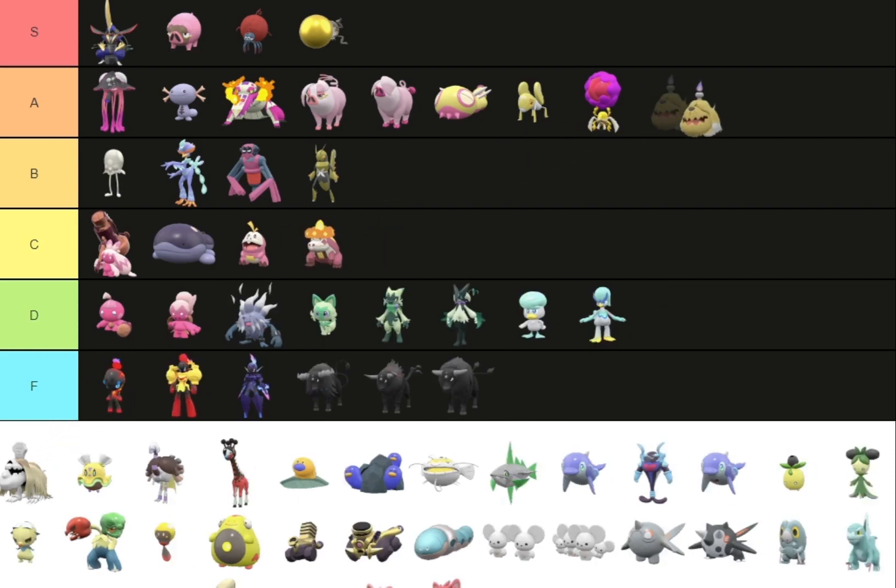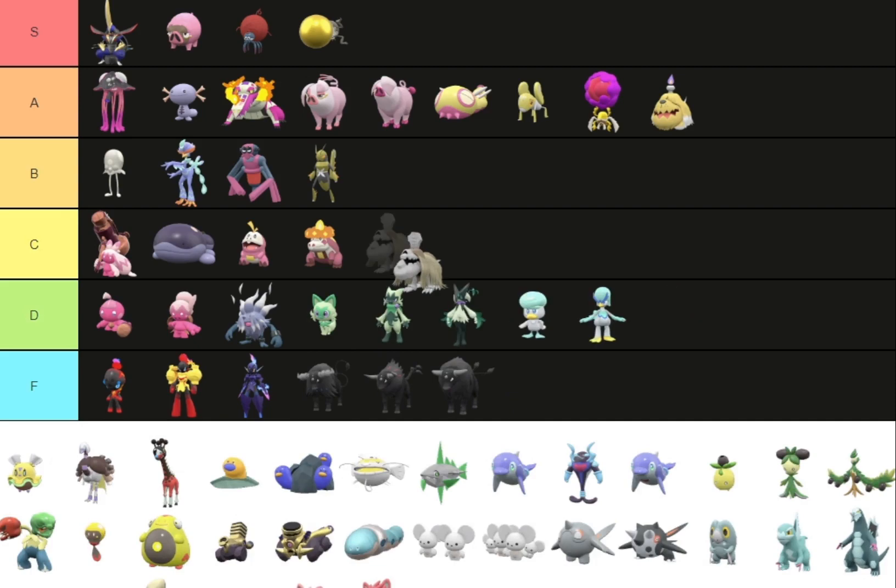Greavard has a really good Shiny — I'm gonna put it in A tier. Houndstone — I'm gonna put you in C because I don't really like that shade personally. But Greavard — I love the golden little doggy.